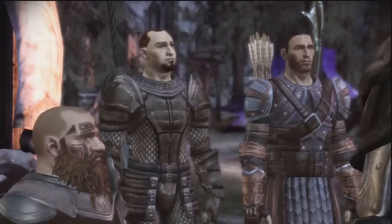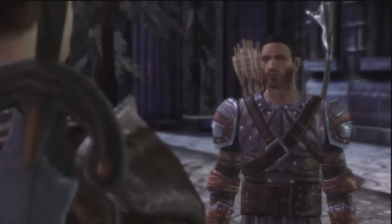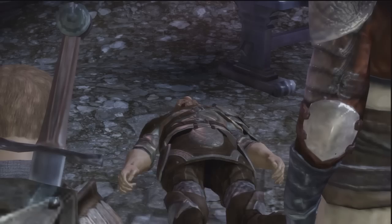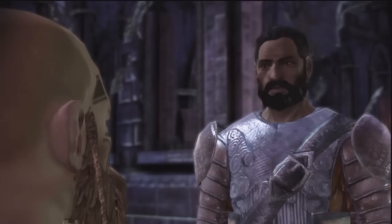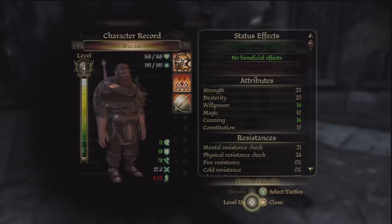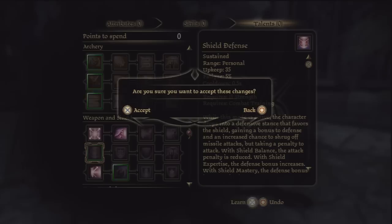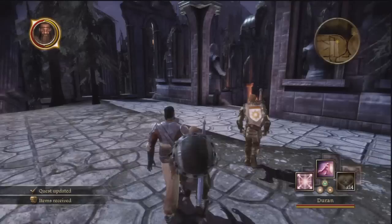What happens in this cutscene is Davith drinks the Darkspawn blood and dies from it, and Jory freaks out, and Duncan ends up killing Sir Jory. And like it says, you live through it. We're almost level 5 as well. Free attribute point — we'll put that in strength. And we're going to get shield defense on this one.